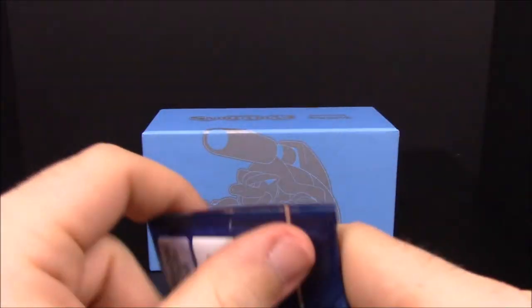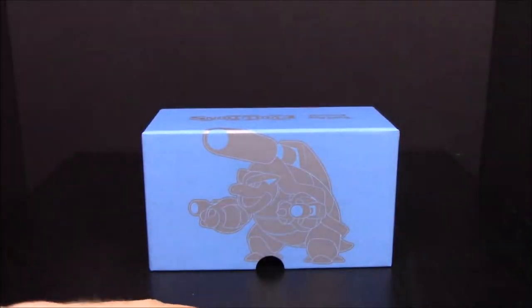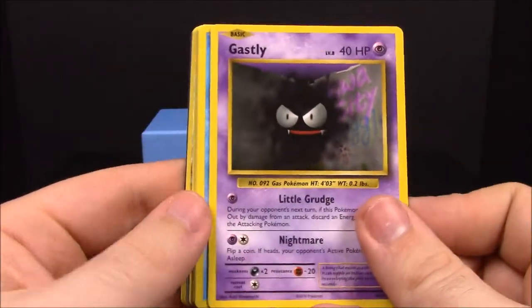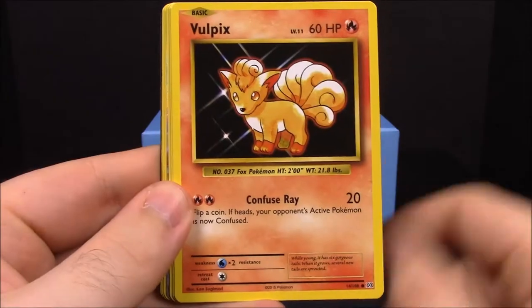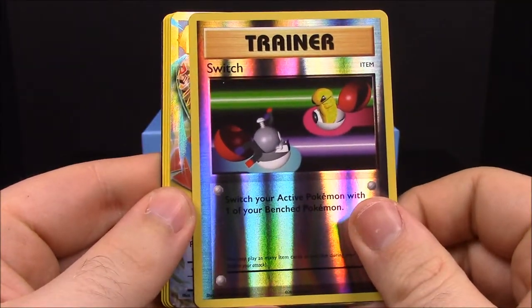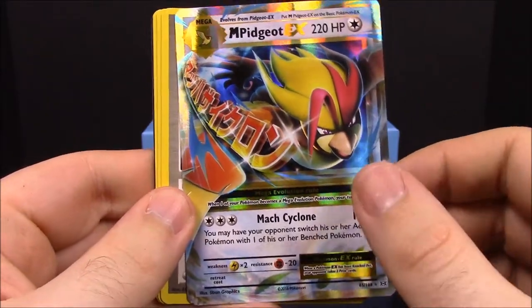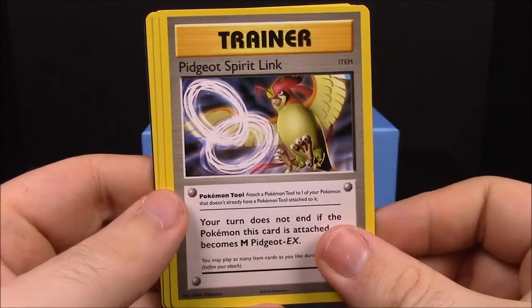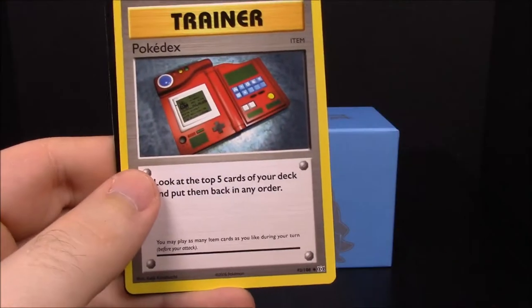Now we have the Mega Charizard pack. First up: Gastly, Magikarp, Electabuzz, Vulpix, Rattata, a reverse Switch trainer — oh, a Mega Pidgeot EX! That is awesome, that is really cool! So we got another good card. Then Pidgeot Spirit Link trainer, Porygon, and Pokédex trainer.